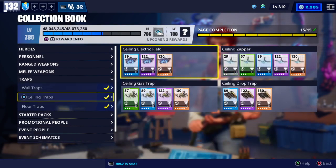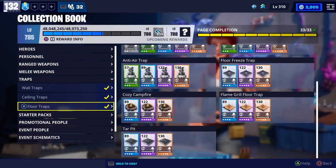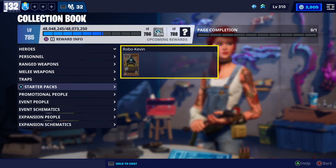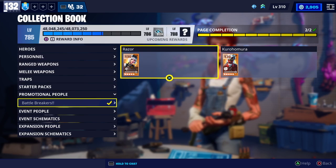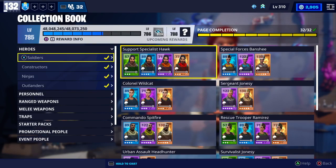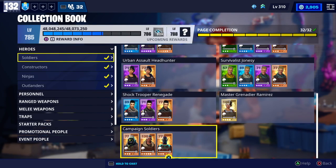Traps: wall traps done, ceiling traps done, floor traps done. Starter packs — not a single one, because you have to buy those for real money, so not a chance. Promotional heroes — both done. And now it comes to the sections that aren't 100% done in every part of the book.